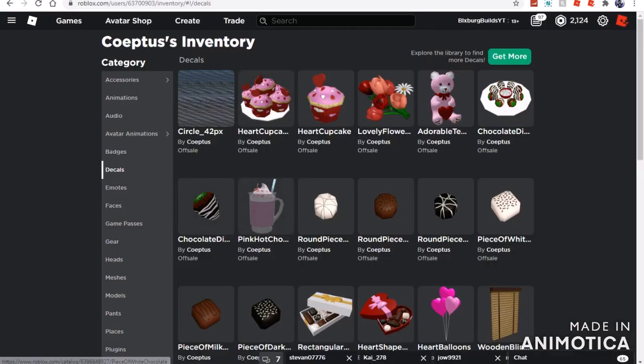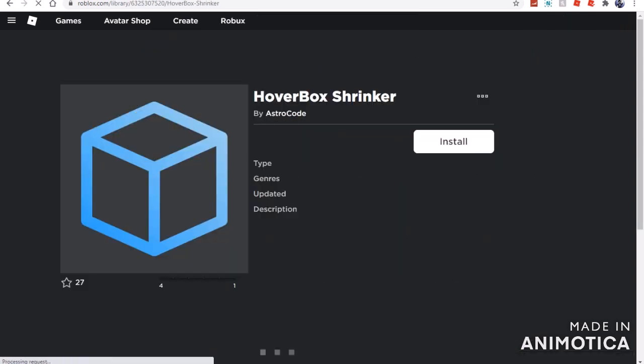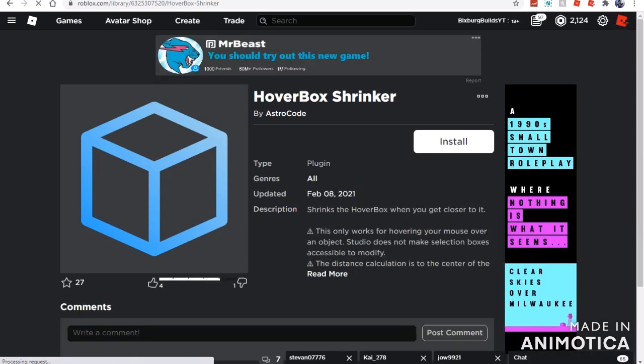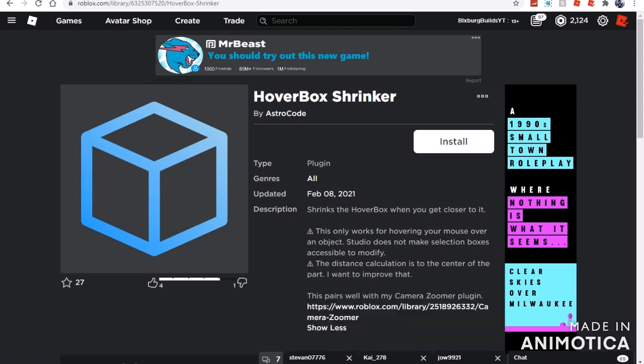A lot of you are wondering what else is in Kuptis' inventory. If we check his plugins, we can see he bought a new thing called Hoverbox Shrinker, which was just released about 14 days ago. Looking at the description, it says it shrinks the hoverbox when you get closer to it — it works for hovering your mouse over an object. It doesn't make selection boxes accessible to modify, and the distance half-linking is the centre of the point.